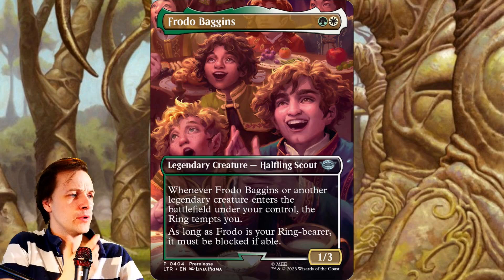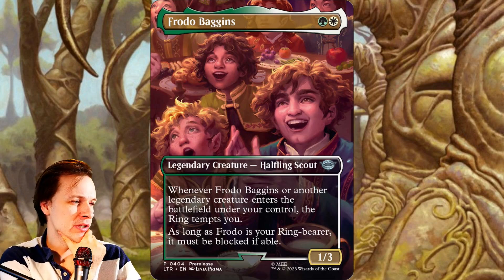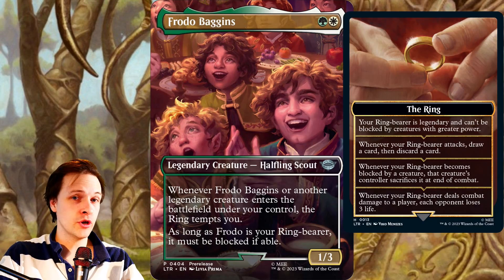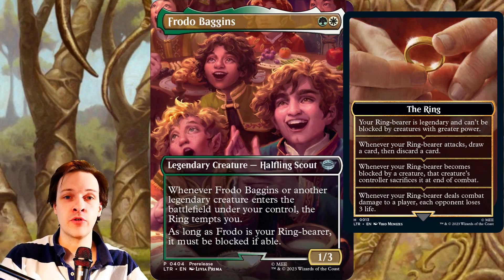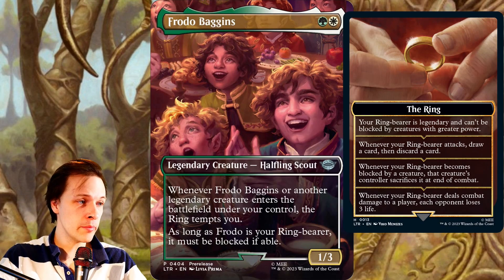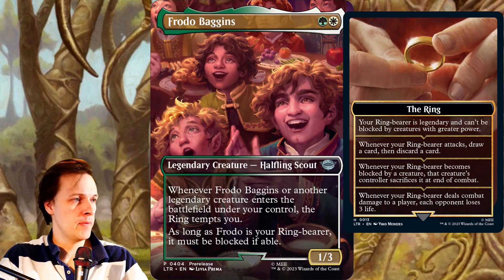However, if we abandon the cEDH concept — how good is he in casual? Actually, I think it's pretty interesting. This is a very rare effect for Celestial colors: being able to draw and discard cards. Drawing cards in white-green is fairly common, but being able to discard cards is actually rather rare. It's not something we usually see. So if you want to build a white-green deck that is pumping cards into your graveyard, you suddenly have a cool option.